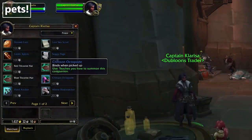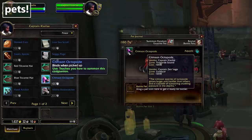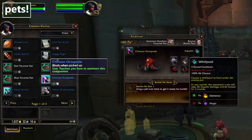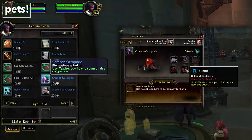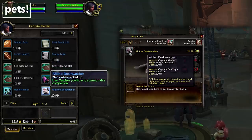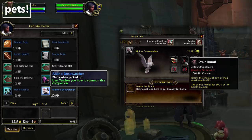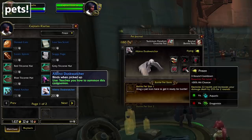Next there are two pets that you can get. For 100 doubloons we have the Crimson Octopode — a red octopode with blackened tentacle tips, and I need it. Its moveset is not the same as the Octopode Fry; this one has access to Bubble, which is always nice. For 200 doubloons there's the Albino Desk Watcher. This one is a White Raven model with some flying moves, but also has access to Drain Blood and Blood Fang, so a decent amount of healing.